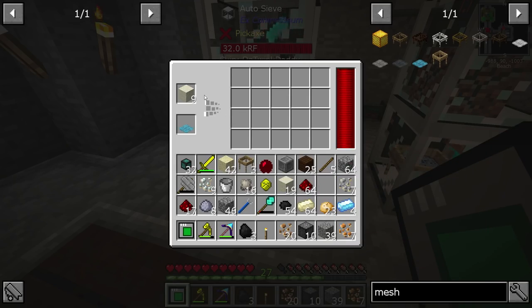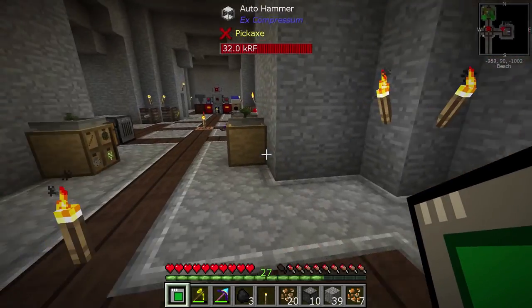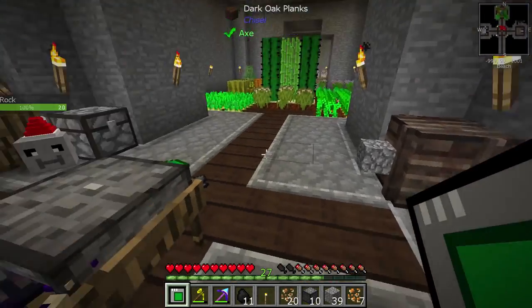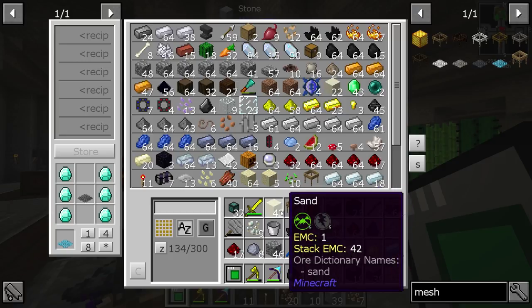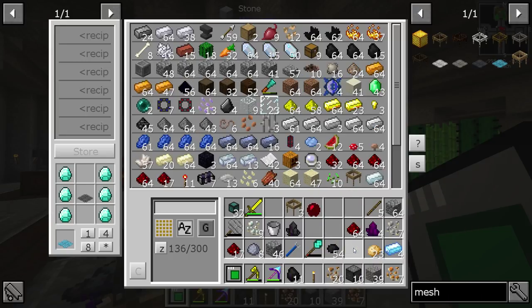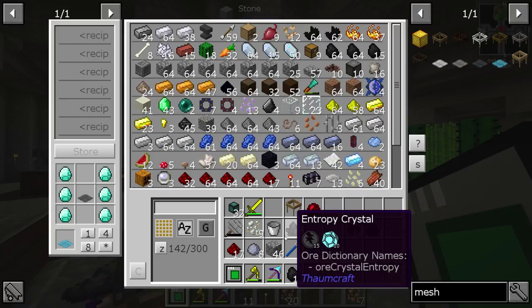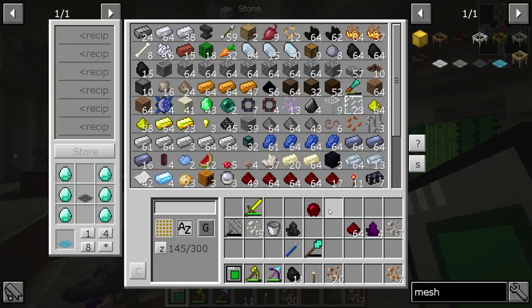And that will start our auto sieve process, as you can see here — very, very cool. But one problem we're going to run into is we don't actually have enough power. I know it sounds crazy, but we don't have enough power. Let's take a look at what exactly we're going to need to do to solve that problem.